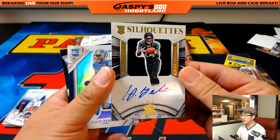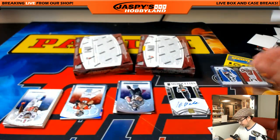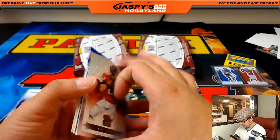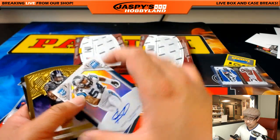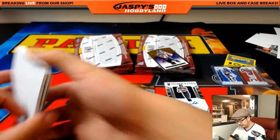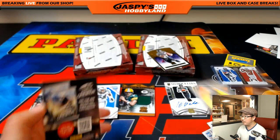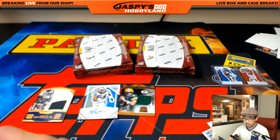TJ Yeldon jersey autograph for the Jaguars — goes to Ed, last spot mojo, 28 out of 49. We got Brett Huntley rookie royalty relic, 59 out of 199 for Linda and the Pack. And Shaq Thompson for the Panthers — goes to Arthur, 81 out of 99. And Justin Forsett, gold, six out of 99 for John VV. We got Odell Beckham Jr. all-pro relic, 2 out of 25 for the Giants — Karen Steele with the New York football Giants.